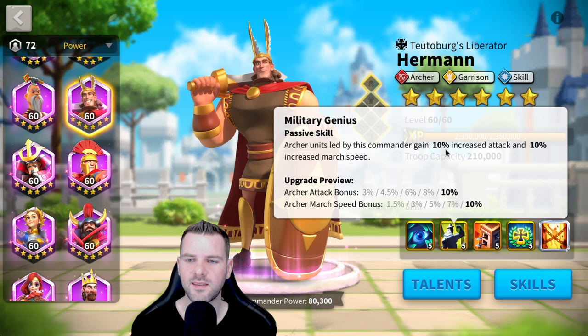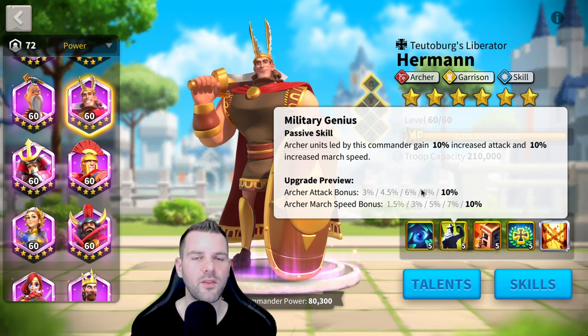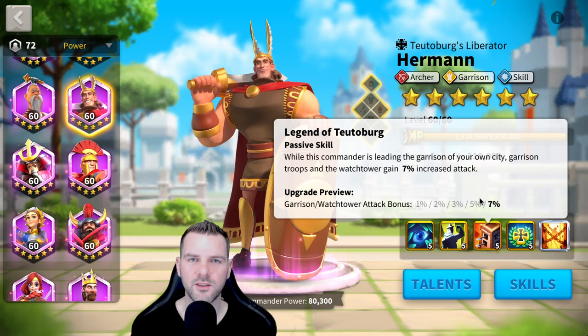Second skill: Military Genius. Archer units led by this commander gain 10% increased attack, which isn't bad. And 10% increased march speed. Not terrible because you do want that march speed, but you're never going to outrun cavalry. So I would have rather seen health or defense, but it is what it is.